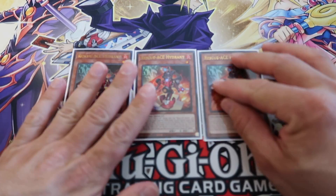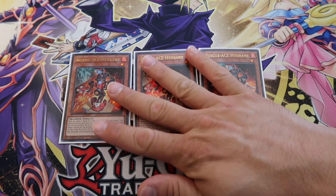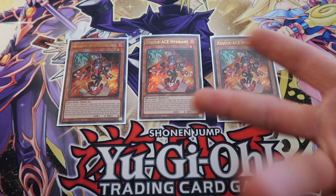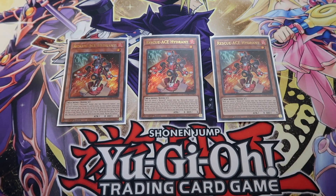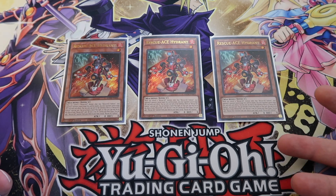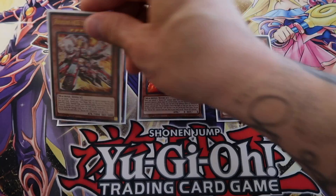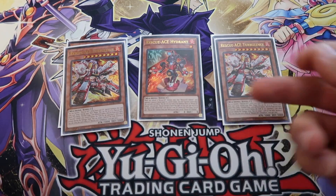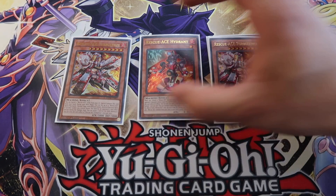Three Hydrant is mandatory. If you don't have Hydrant, I don't know what you're doing. Three Hydrant is your starter, your searcher — you really need it to go off. I play two Turbulence. Turbulence is probably the best card in your deck.